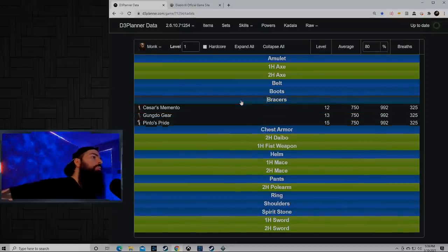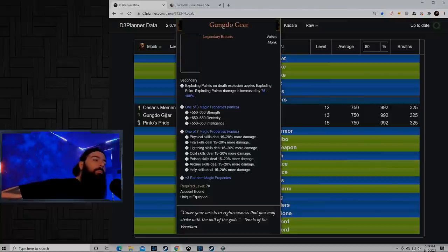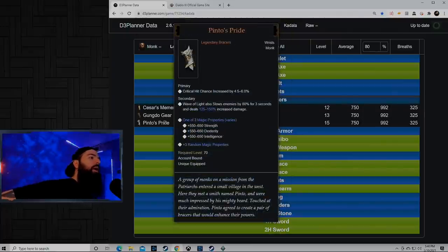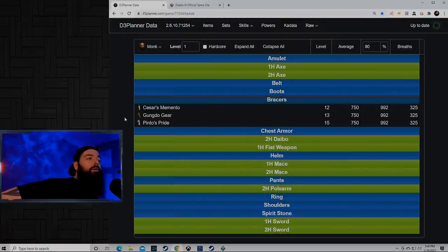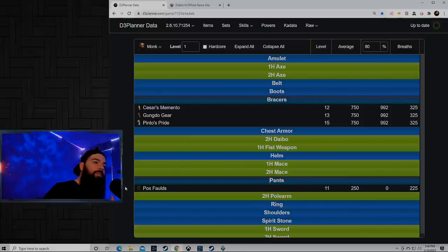At level 1 for Monk, you gotta go bracers. They changed Gundo gear, so now there's a 100% multiplier on the bracers, and it's one of the best leveling skills as well. You can obviously get Caesar's Memento or Pinto's Pride. All three bracers have a multiplier associated with them, so either one is a good option. If I got one bracer, I might start rolling pants just to get those Pox Folds. This season it's the Thousand Storm set — the generator punchy-punchy type set — so you're going to be close to the mobs, and those Pox Folds are going to be triggering non-stop, giving you that damage.